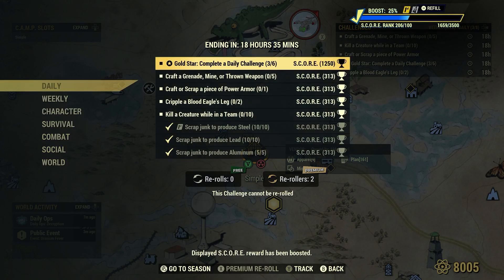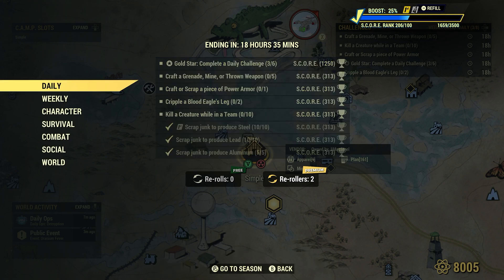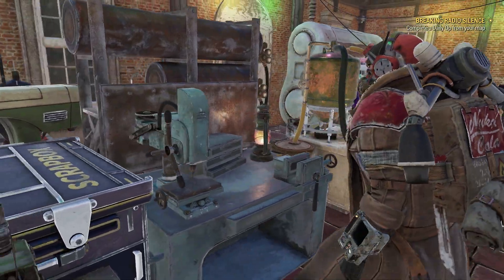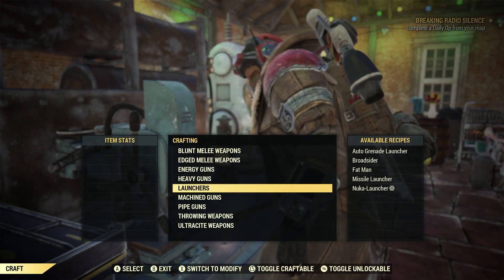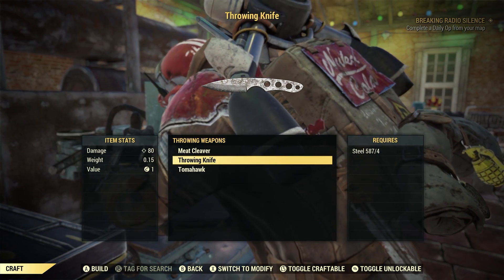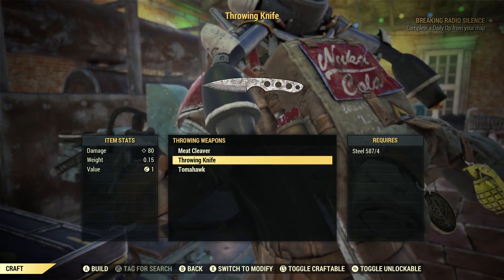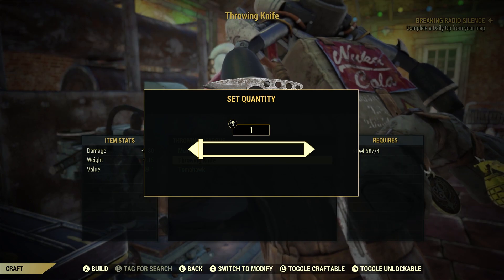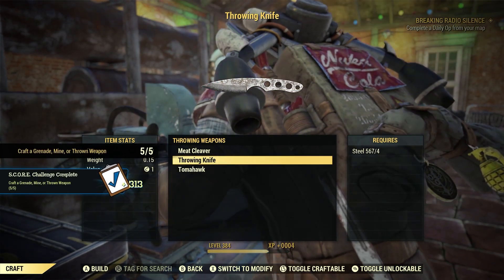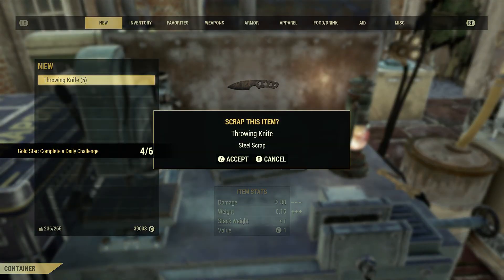What's next? Craft a grenade, mine, or thrown weapon, 5. When we think of thrown weapons, we think of throwing knives. Let's go to the weapons workbench, go craft, down to thrown weapons. These throwing knives cost 4 steel each — this is a default plan you learn at the beginning of the game at the lowest level possible, so everyone should be able to do this. As long as you have 4 steel per item — 20 steel total. Done. Craft grenade, mine, or thrown weapon: 5 for 5. When you're done, you can sell them to a vendor or scrap them, whatever you want to do.